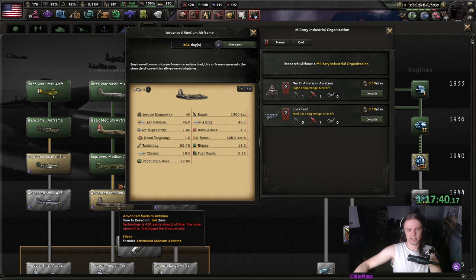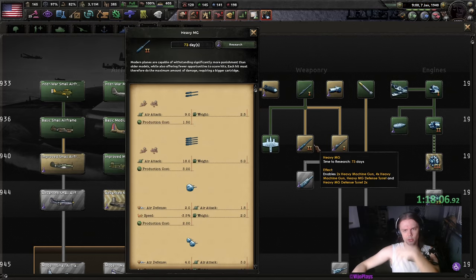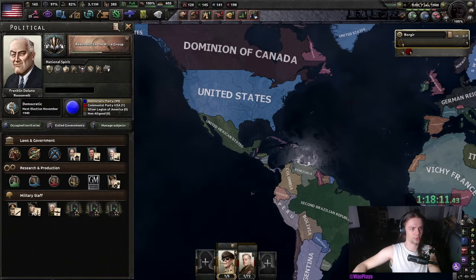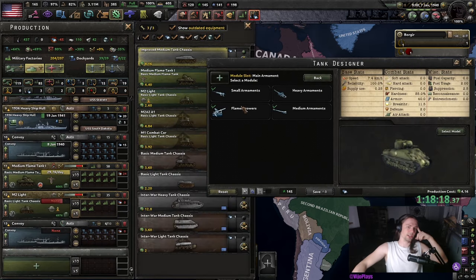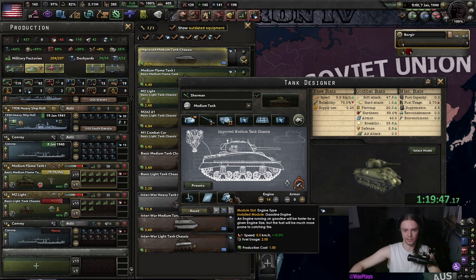We're also going to get the advanced medium airframe with our 300% research boost. Then we also are going to get the heavy MGs, the last one that we need for our proper airframes. And then let us take a look at the medium tank — we're gonna use the Sherman like that for now, and then later on we can get more speed on this thing.